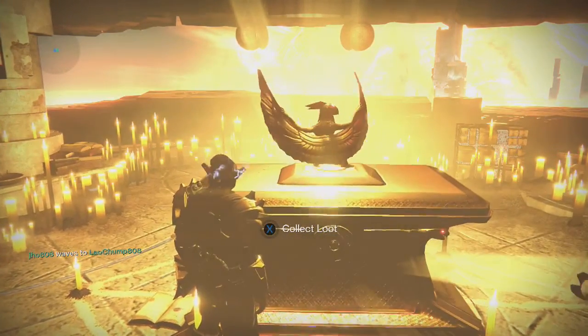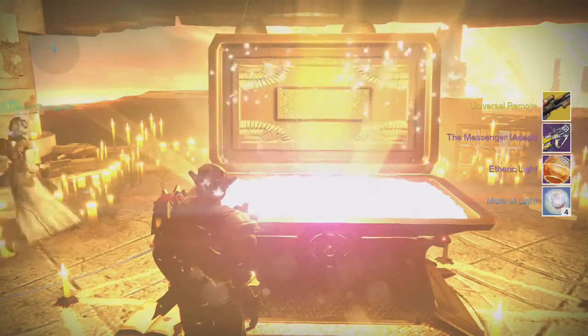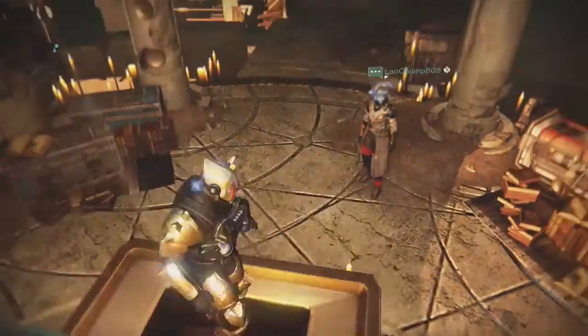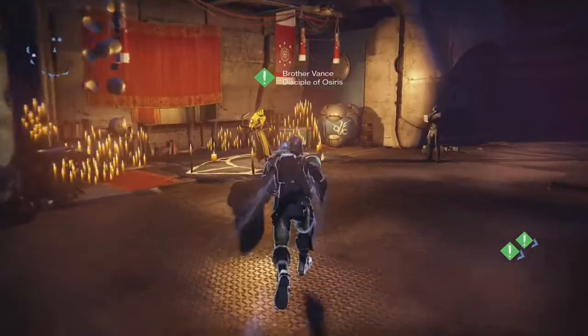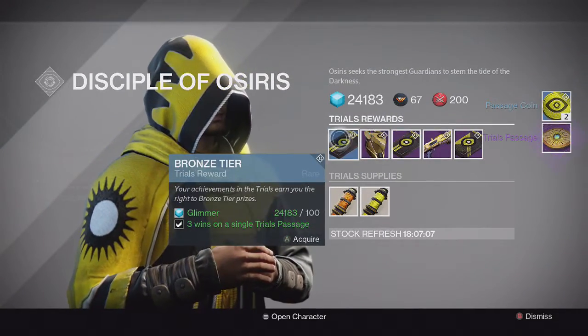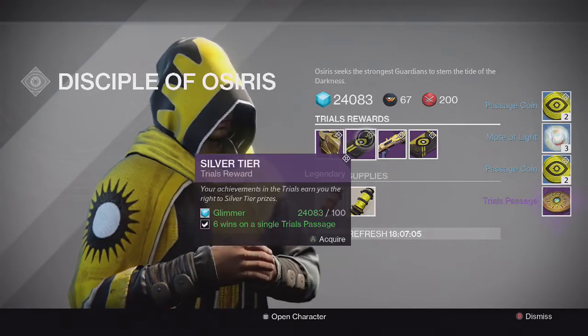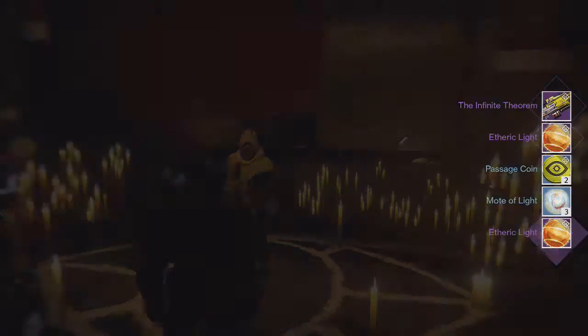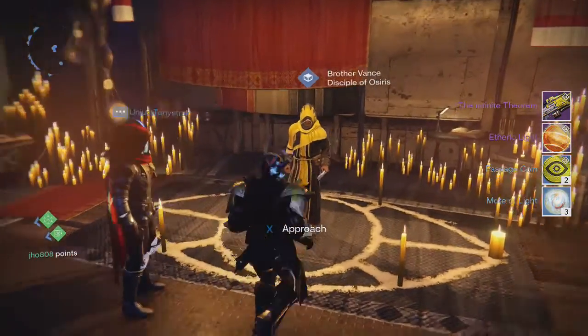Finally, on my last character, my Titan, from the Lighthouse chest, we end up getting a Messenger this time along with the Universal Remote — so another exotic. At least I didn't get another Summoner, though I do have a decent amount of Messengers as well. Still looking for that Solar Jewel of Osiris — that's what I really want from this chest. Going back to Brother Vance for the last time this week, we end up getting Passage Coins and Motes of Light in the first two tiers. For the Silver, no exotic once again, and for the Gold tier we get another Infinite Theorem. Pretty unlucky week for me.